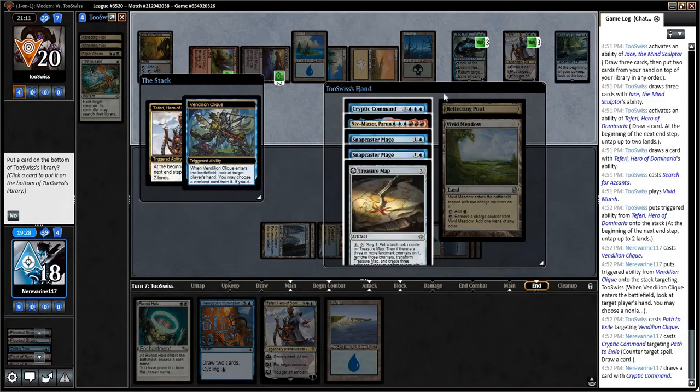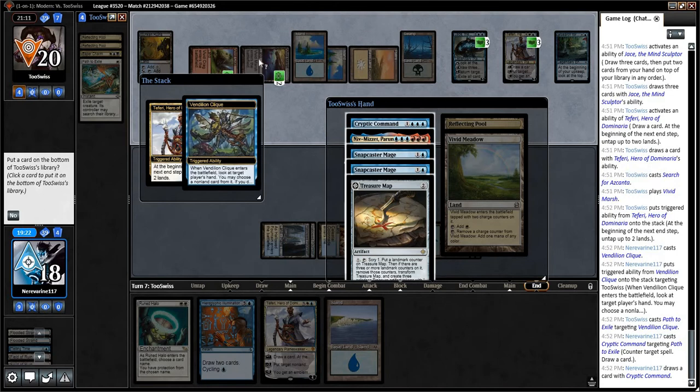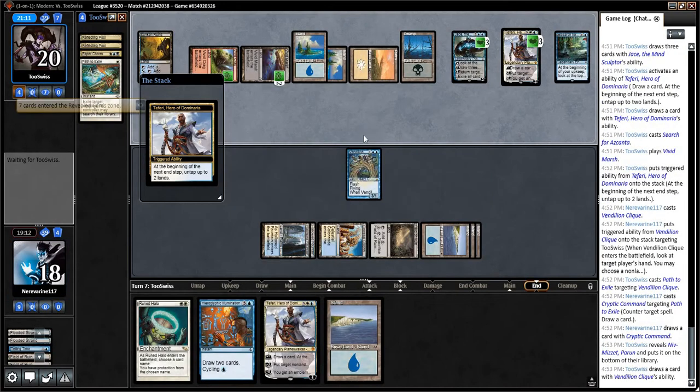Snap Esper Charm is really good. Counting mana: one, two, three, four, five, six, seven. I think we're going to get rid of this, let them draw a card. Snap, snap — so they don't have Snap Path available on our turn. So yeah, why don't we do that? Actually wait — they get to untap two lands, so they do have Snap Path available on our turn.